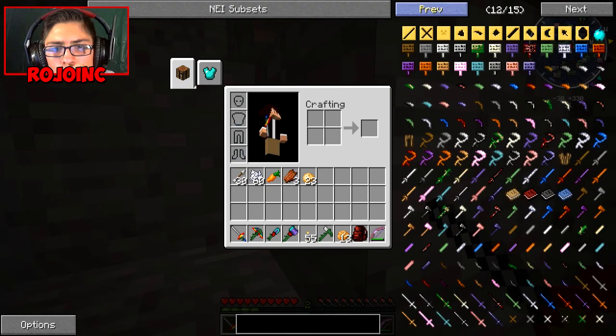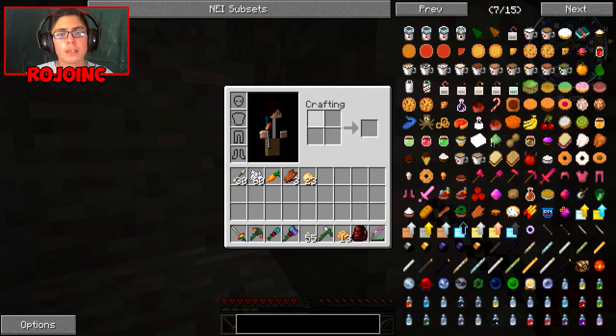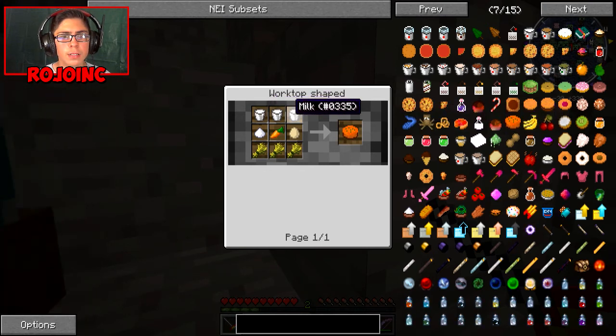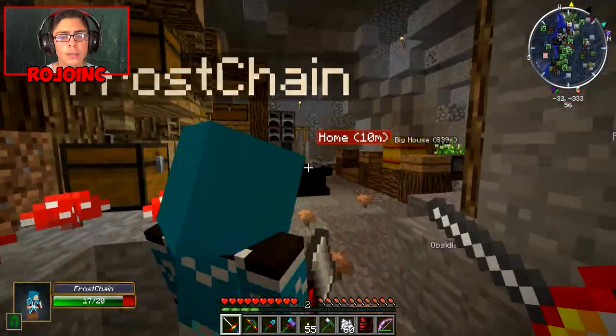I want to make a carrot cake, and yeah, because we got carrots — I just killed a zombie. So we're gonna need milk, egg, and carrot. I'm gonna get to farming the carrot now. I got the bone meal and yeah.